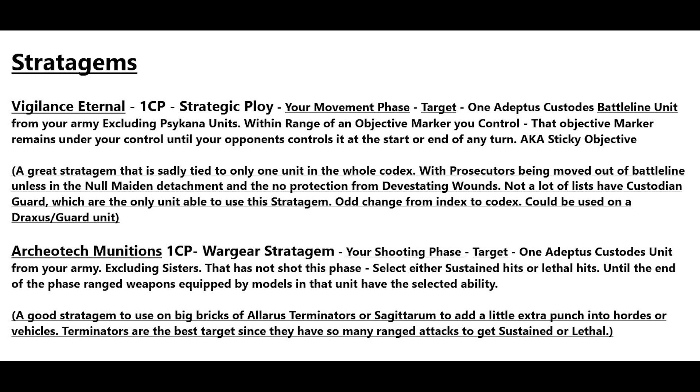Finally, we have Archaeo-Tech Munitions — one CP, a wargear stratagem used in your shooting phase. One Adeptus Custodians unit, excluding Sisters, that has not shot this phase can select either sustained hits or lethal hits, and until the end of the phase their ranged weapons have that selected ability. A great stratagem on your big brick of Alarus Terminators, Sagittarium, or hurricane bolter bikes. The Terminators have so many attacks that lethal or sustained hits should get you a lot of extra damage — one of my favorite stratagems in the detachment.